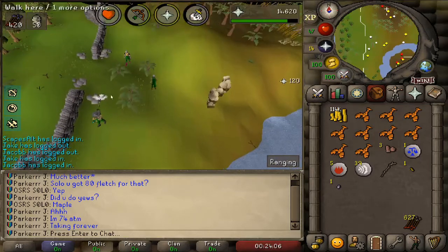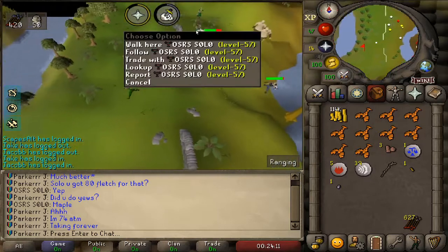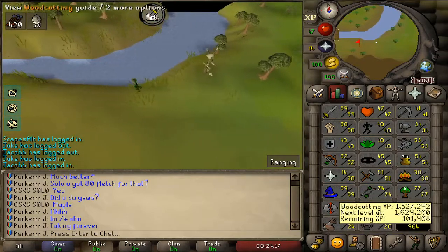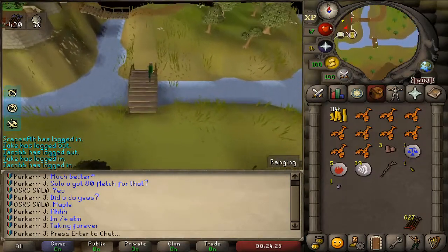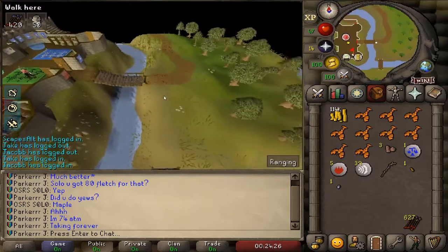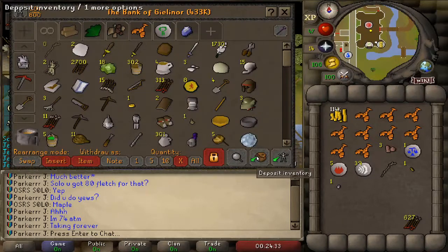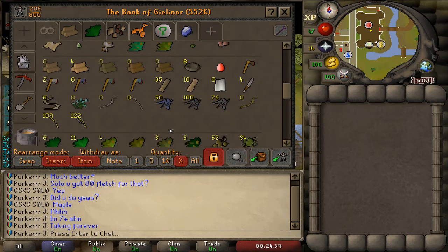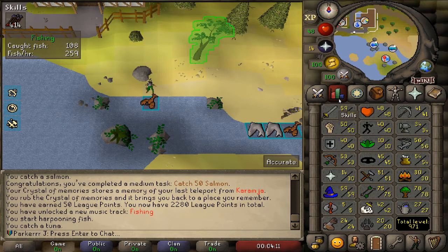I've got 50 ogres left and I hate this task. I'm going to go back to woodcutting and fletching. Someone told me that fletching maples is much better XP, so I'm going to do maples. I'm not bothered about the cash right now - I'll just sell the unstrung maples to a general store. I'll just be fletching and banking right behind the bank in Seers' Village.